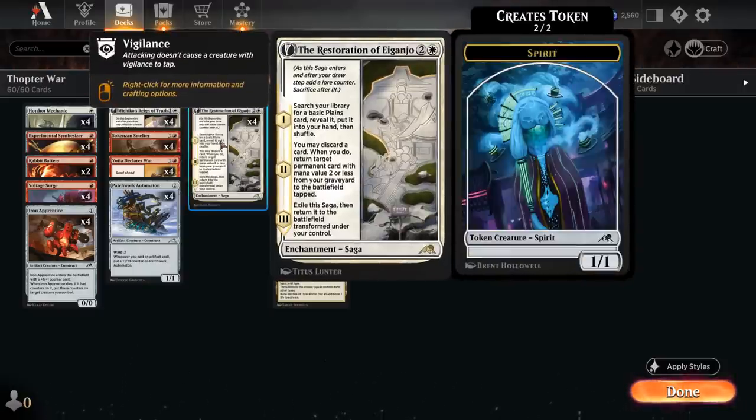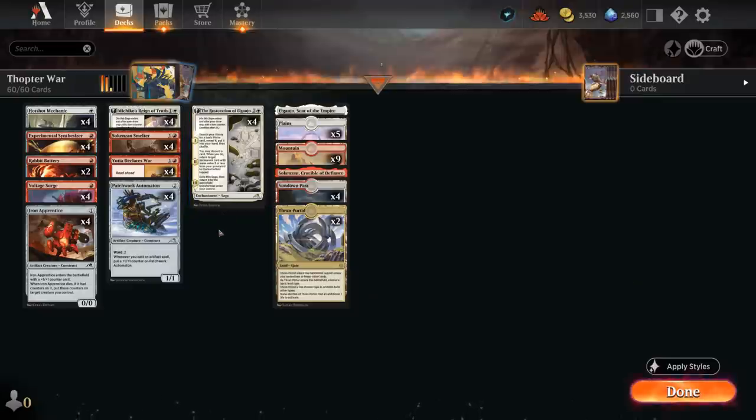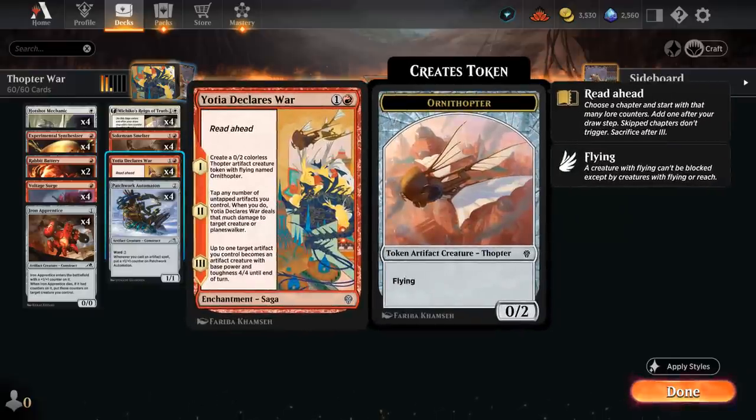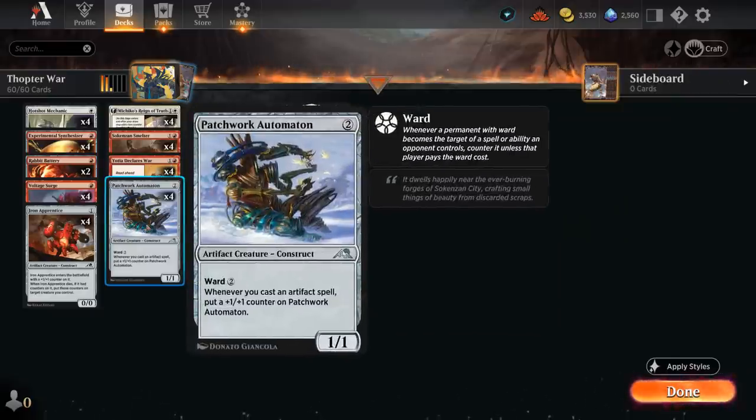Architect of Restoration is a 3/4 with Vigilance that can make additional 1/1 tokens. Going over the rest of our deck, we have plenty of artifact synergies including Patchwork Automaton — a 1/1 with Ward 2 that gets a +1/+1 counter whenever we cast an artifact spell. It does not trigger off the Ornithopter token, sadly, but there are still plenty of other artifacts to grow it.